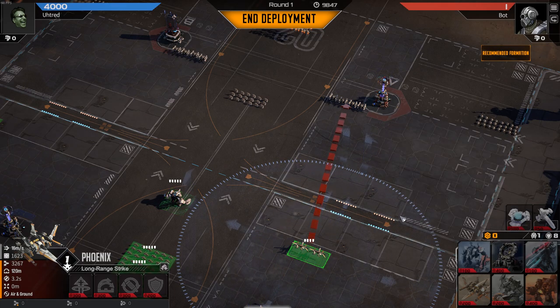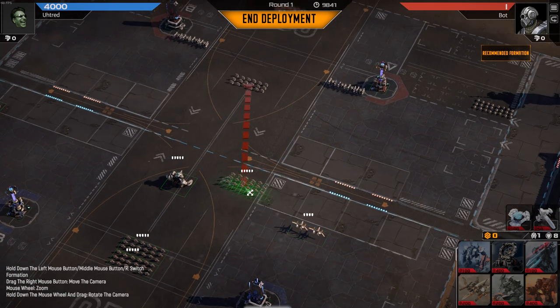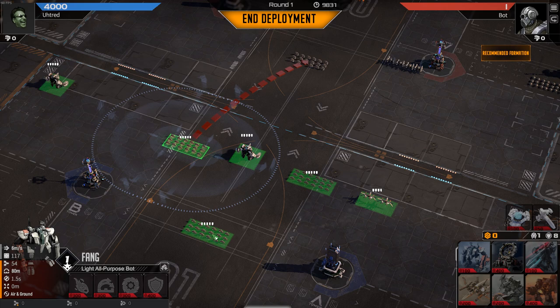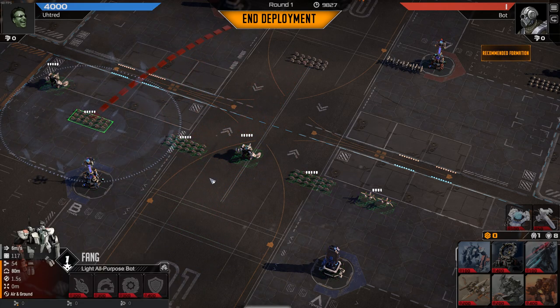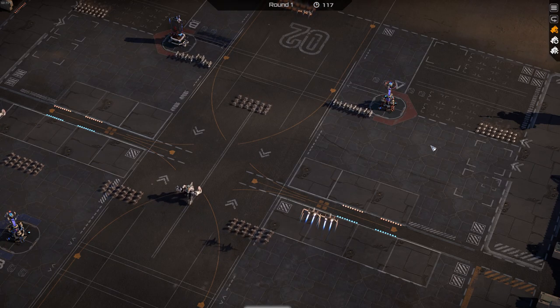If you're playing solo against the computer, you'll be able to see what units the computer is putting out on that particular turn, and you can put counter units out — because every unit has a counter in this. It's rock paper scissors but way deeper than that, because you can upgrade units and equip them with new tech. Strategically placing them on the battlefield has a massive impact on how battles go.